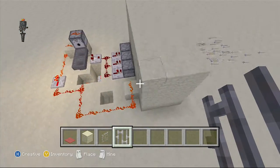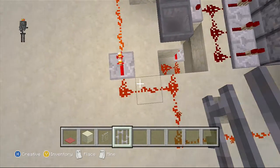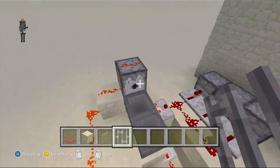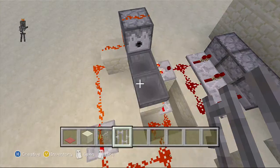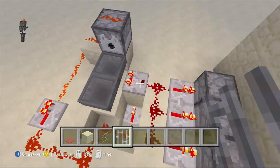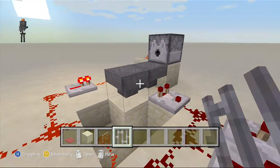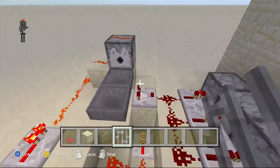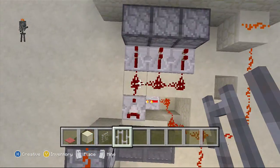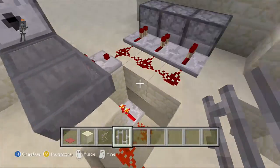Basically what happens is you flip the lever and it goes into here and splits into two. The first area of redstone goes to the dispenser and it fires out a diamond sword, which goes between the two hoppers, and when it gets in this hopper it powers that and it keeps going between hoppers because they're both connected. What happens after that is it powers this comparator, which powers all these repeaters, which will fire the dispensers.